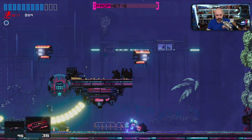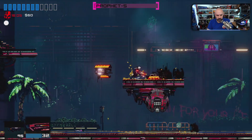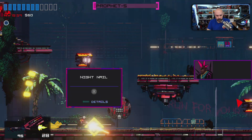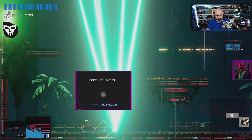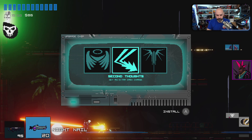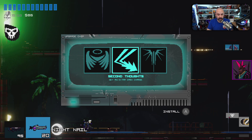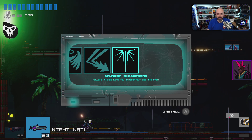Oh, I forgot I could dash. Let me get those — ammo crate, blood pack, night nail. 'Necrotic thoughts linger still, beckoning always, beckoning you to...' — oh, I didn't get a chance to read it. Longer dashes, dashing through bullets can sometimes heal you — that sounds cool. Get extra dash charge. Remorse suppressor — killing things lets you immediately use the dash. I'm going to go with the remorse suppressor because that sounds cool.